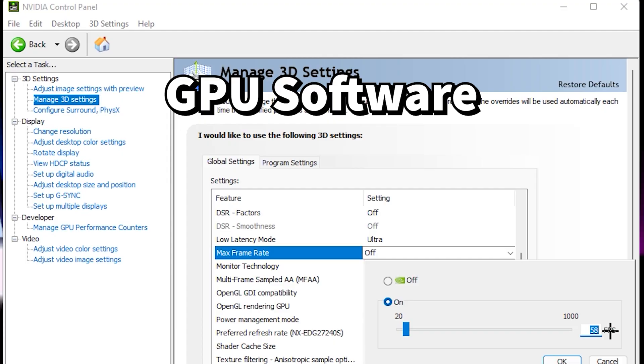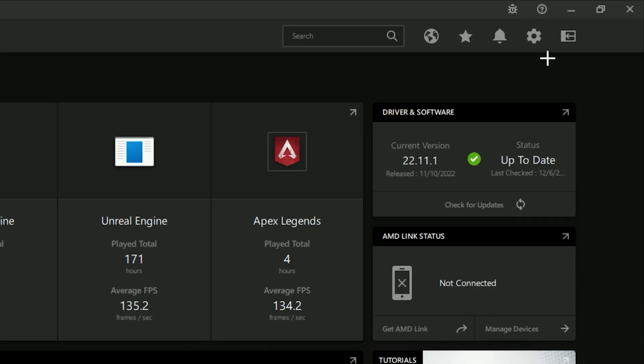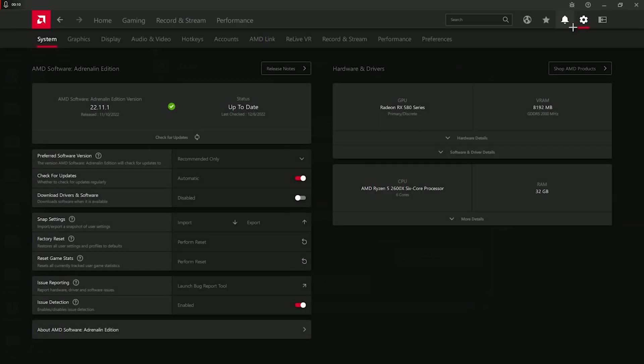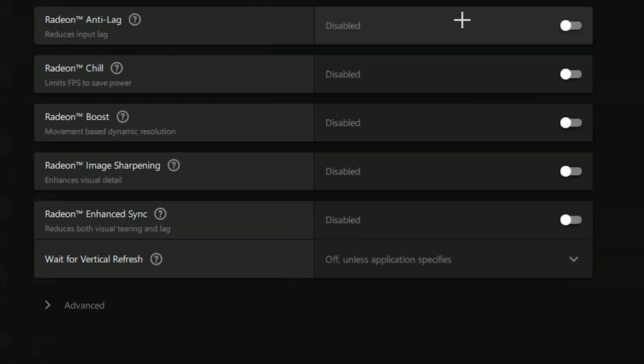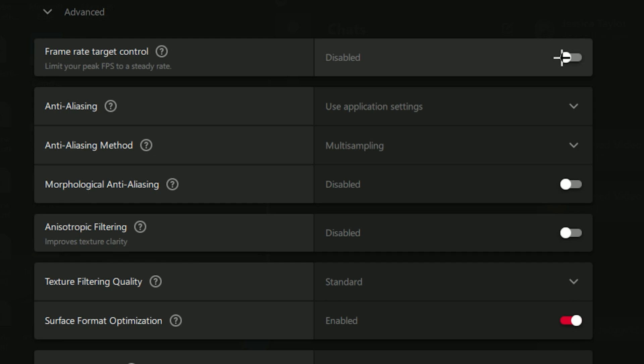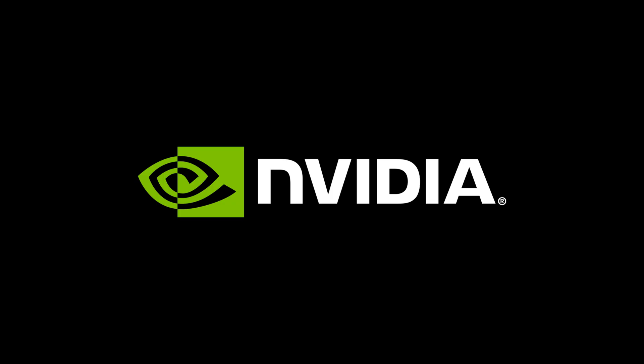For this video I'm gonna show you how to cap your FPS in the GPU software. If you have an AMD GPU, you'll need the AMD Radeon Adrenaline software. Once you have it open, go to the top right and click on the gear icon, then on the top left click on the graphics tab, then go down to the Advanced section. The first option will be Frame Rate Target Control — enable this option and now you can set your custom frame limit or FPS cap.